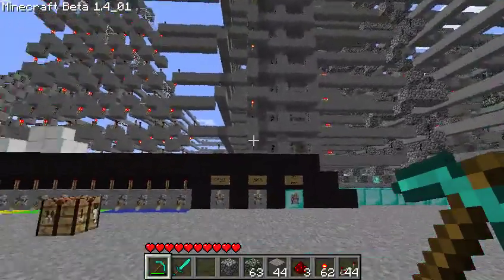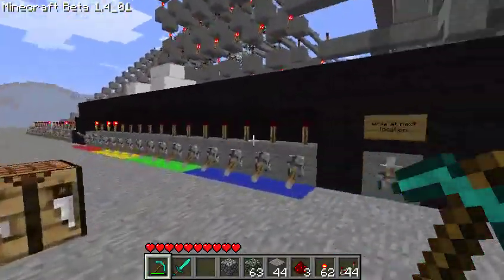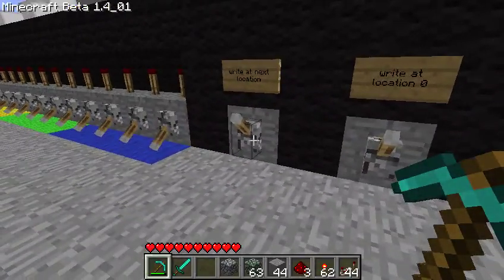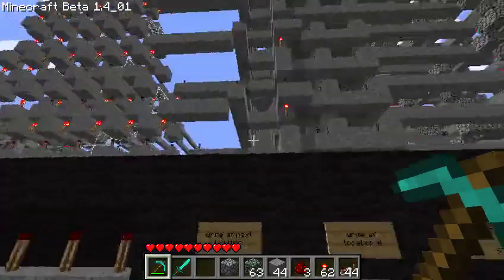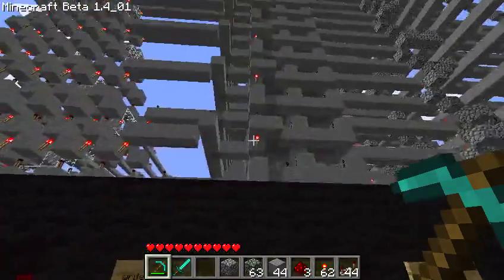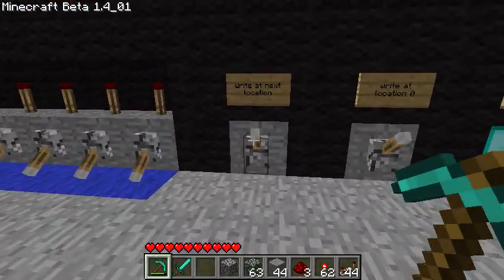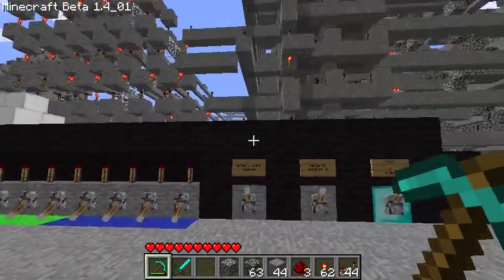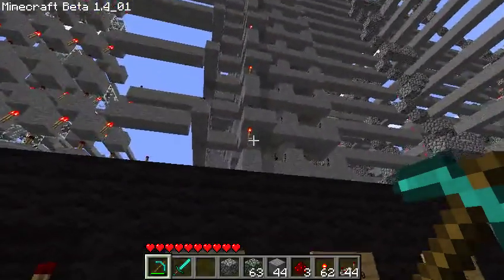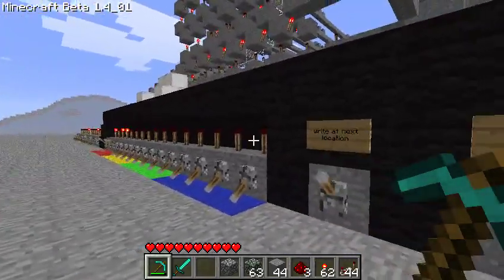That is the main program memory block. It holds 16-bit words, and this is where they're input. You can write at location 0 and then choose to write at the next location. They are not edge-triggered D flip-flops, so whichever location it's writing to, if you change one it changes immediately. And this has problems sometimes — if I go to write at the next location it will erase the next location and put in whatever is represented there.